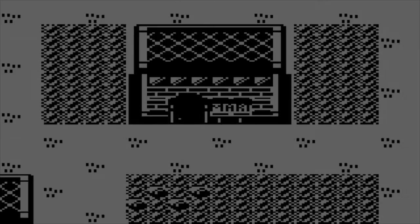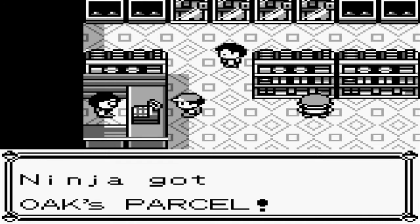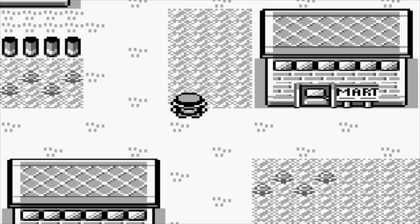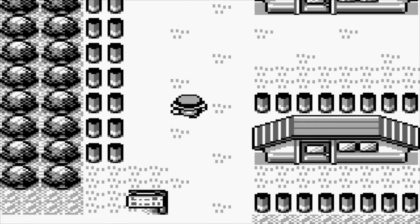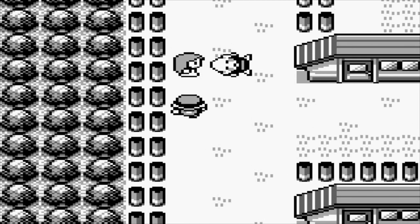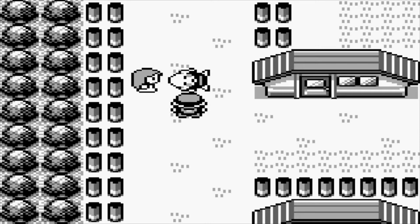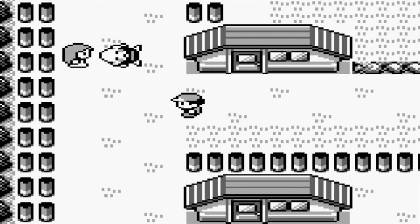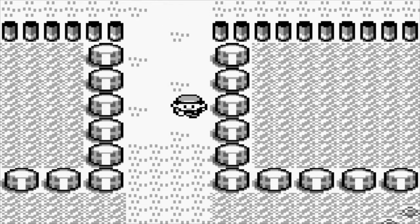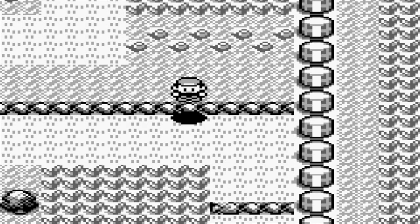Let's hit up the Pokemarts. Ninja got Oak's parcel. Let's go look at the drunk old man. 'You can't go through here. This is private property, so I'm laying in the middle of the road to keep you out.' He hasn't had his coffee yet. I've heard in the Japanese version he is drunk and belligerent — I'm not sure if that's true. If anyone can confirm, let me know. But I love how he's blocking the path by lying in the middle of it — it's obviously a road.